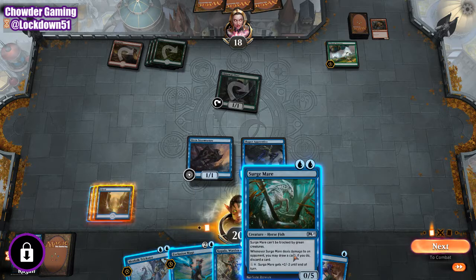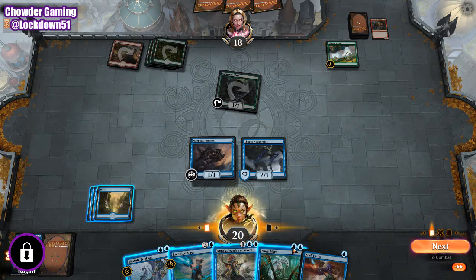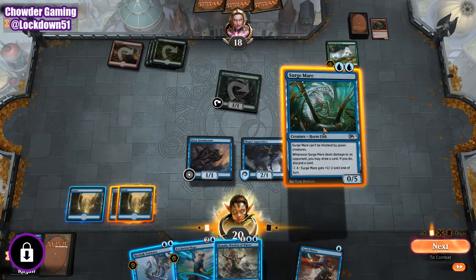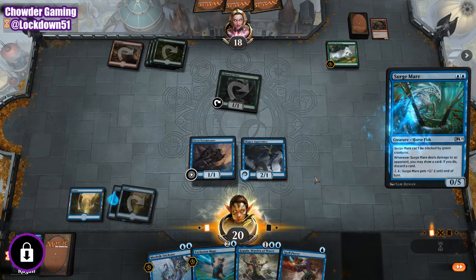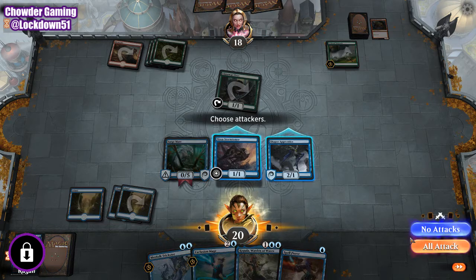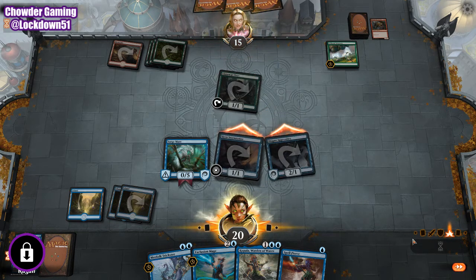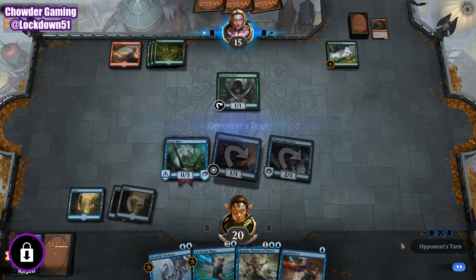Spell Pierce — that's good. I think we're game to do Surgemare. Hold up Spell Pierce for protection. Keep grinding him down.